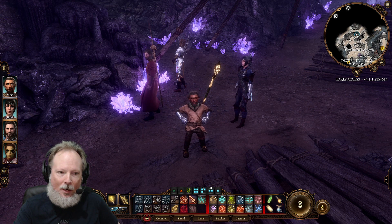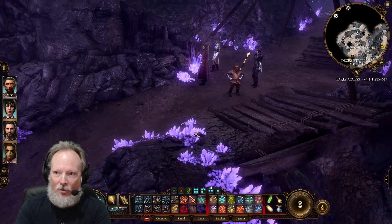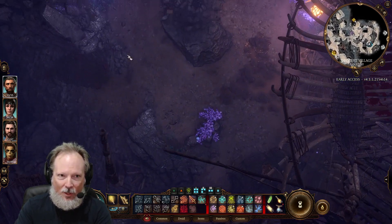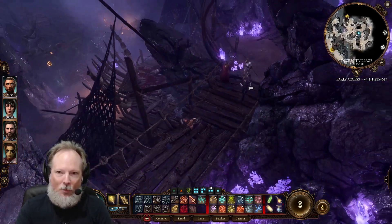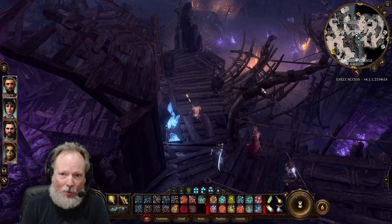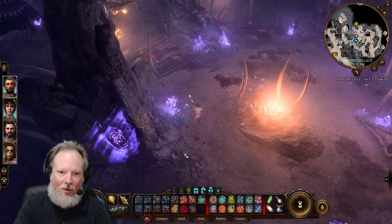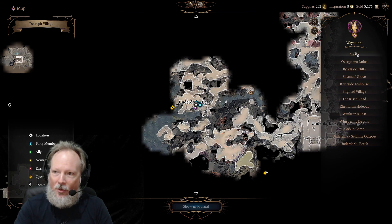Previously, when using the fast travel waypoint system, I would open up my map, look for one of the waypoint icons, scroll around to find it — in this case it's down here in tactical view — then click it and wait for my characters to travel there. I'd click the ancient rune circle and bring up the map screen, then select the appropriate unlocked waypoint on the right side to travel.